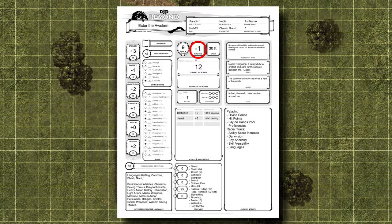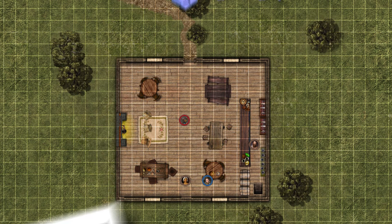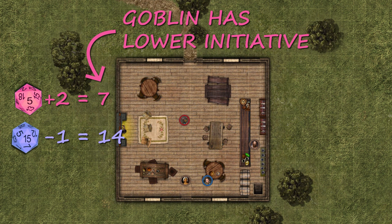In this case, your paladin has a crappy initiative bonus, which means you get to take one off your score instead of increasing it. So your initiative is 14. Then the goblin rolls. He rolls a 5 and has his initiative bonus of plus 2 added to it, to give him 7. You act first and he goes second. This turn order remains until the battle is concluded.